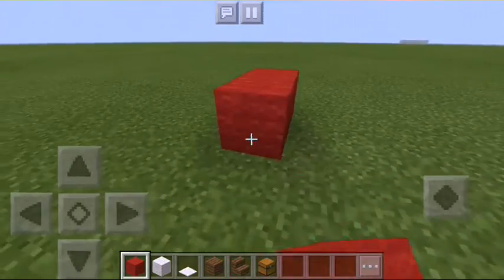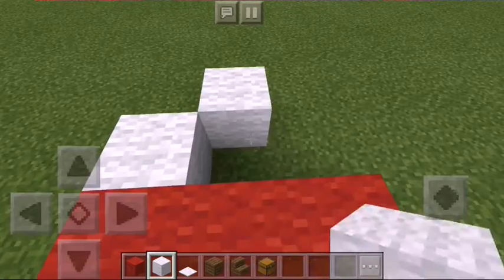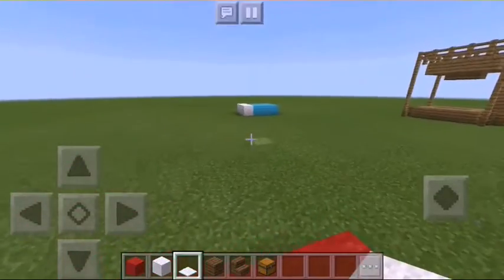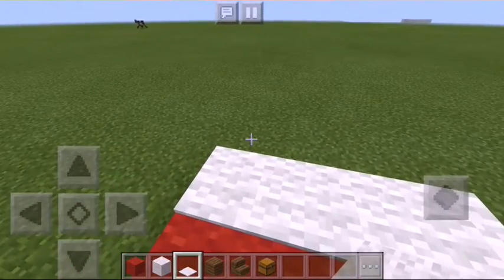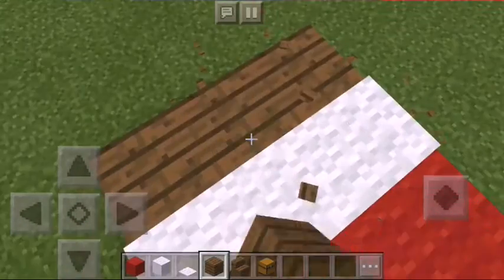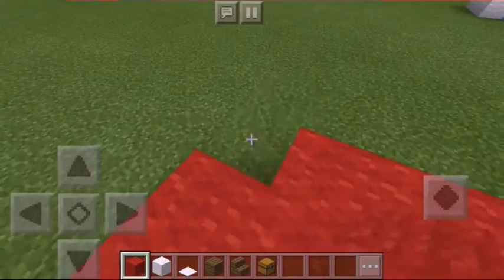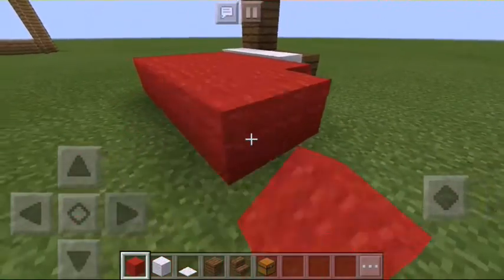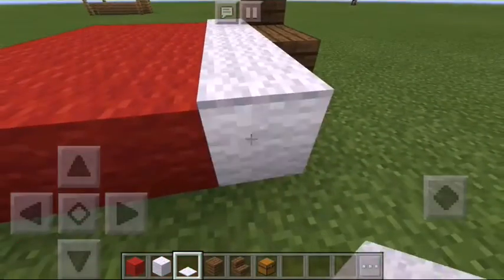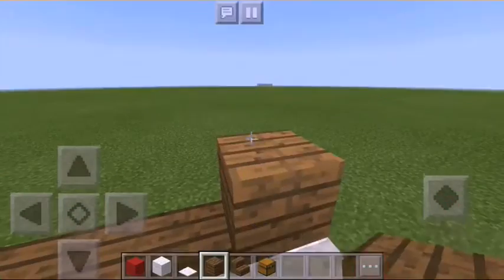The next creation: place a birch wall here — I like birch wall for this one because I think it looks nice with the wood I'm using. Just like the other one, but this time it's a little different. Place some wood behind the bed, and make it a little bit wider than the other one. I like to place carpet on top — I think it just looks nice.